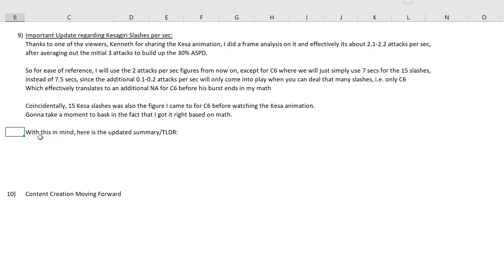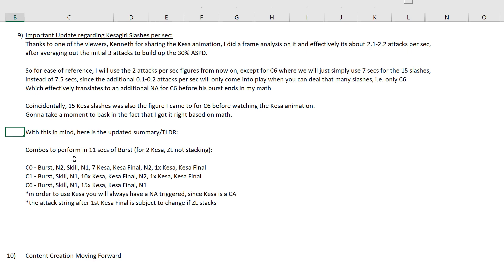Self-appreciating jokes aside, with this in mind, here is the updated summary and TLDR. So for combos: the combo to perform in the 11 seconds of burst for 2 Kesar Kiri slashes per second — not 3. Because in my math guide 1 I talked about 3, so in this update we will talk about 2 Kesar slashes per second.